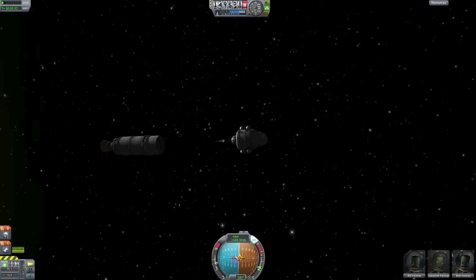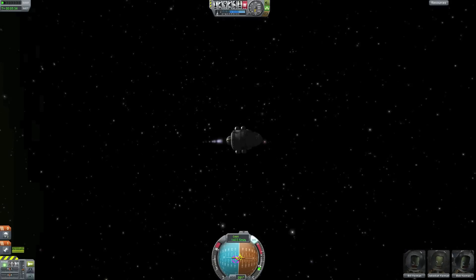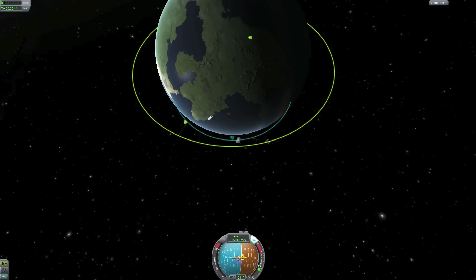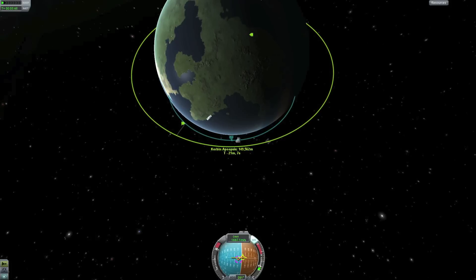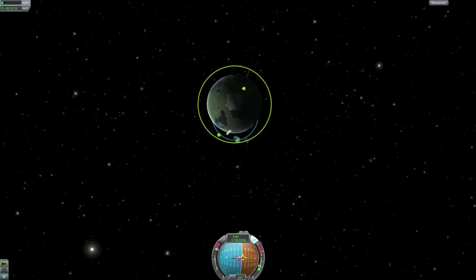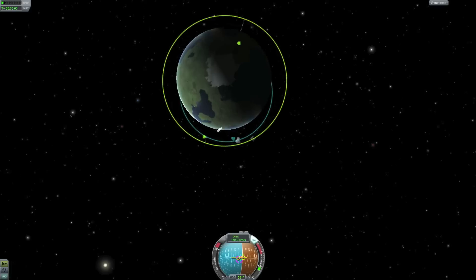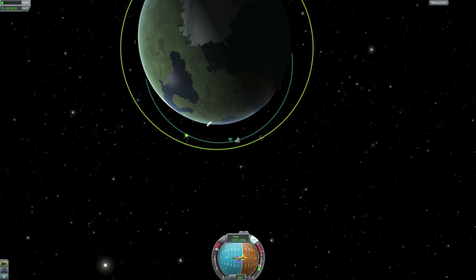Just to make sure there's no wobbling, I cut the engine right before staging. We're burning to get this into a perfect orbit, and we can see that my ascending and descending nodes are at 1.6 degrees — so we'll have to fix that. But so far it looks pretty good.